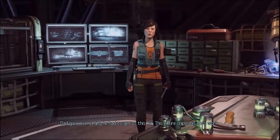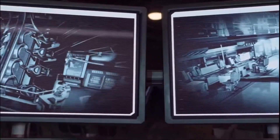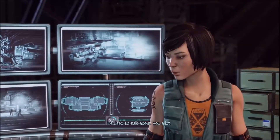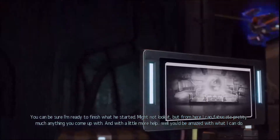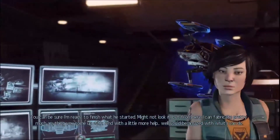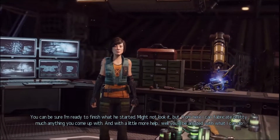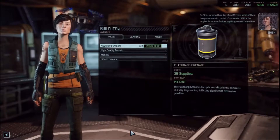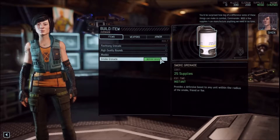This entire ship is his life's work. I know he would have loved to show you around the place himself. He used to talk about you a lot - you can be sure I'm ready to finish what he started. Might not look it, but in here I can fabricate pretty much anything you come up with. And with a little more help, well, you'd be amazed what I can do. It was an honor to finally meet you, Commander. Let's see what we can build.